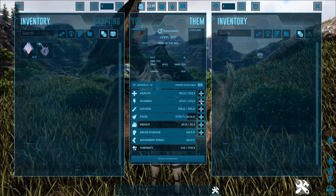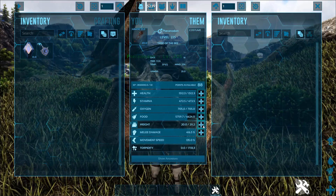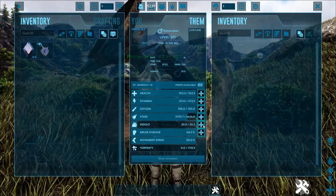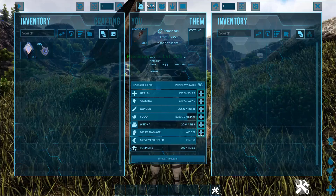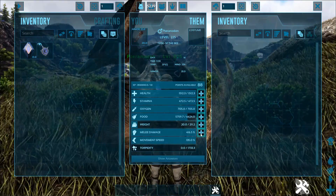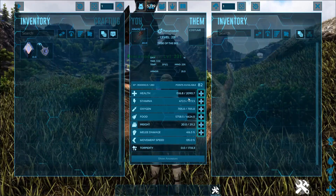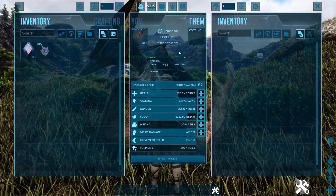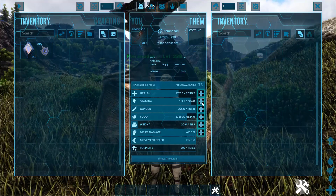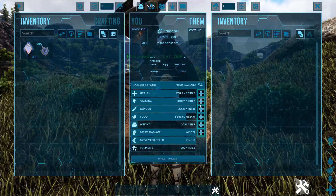Stamina is very important because low stamina can be quite painful — picking, barrel rolling, anything you want to do is going to cost stamina, so you want to rank that up. Weight is also really important because if you have super low weight, even just harvesting a body will slow you down heavily. I like to get stamina to about a thousand before I'm comfortable with it — a thousand is a pretty solid number. I've seen people go up to fifteen hundred or two thousand, especially scouting teams that really crank stamina up.